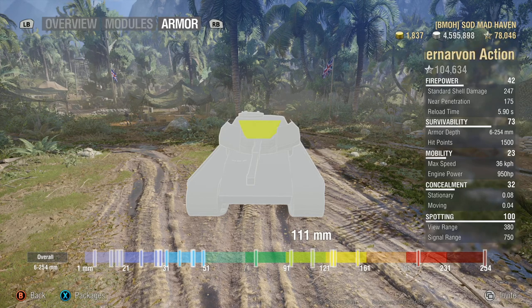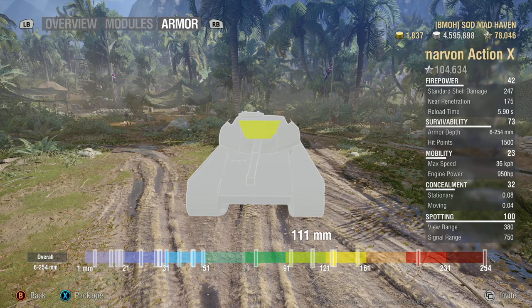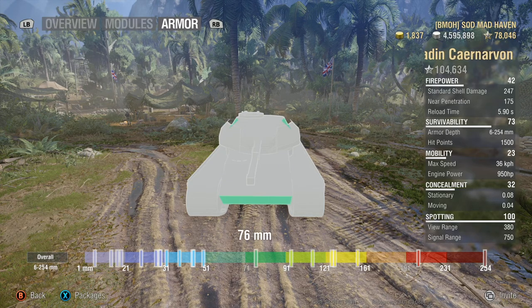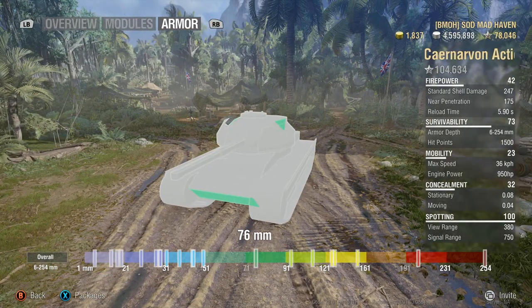The Action X is more of a ridgeline fighter — long range, mid-range. The reload rate allows you to get in close and handle that close fight, but don't rely on it too much. The lower plate is 76mm, so it's not going to hold up against much. Against tier 6s and 7s it might hold up well.